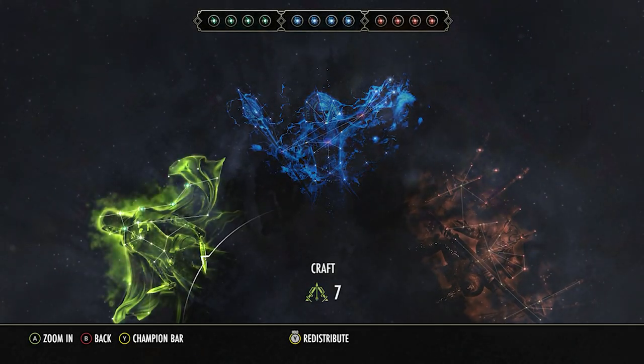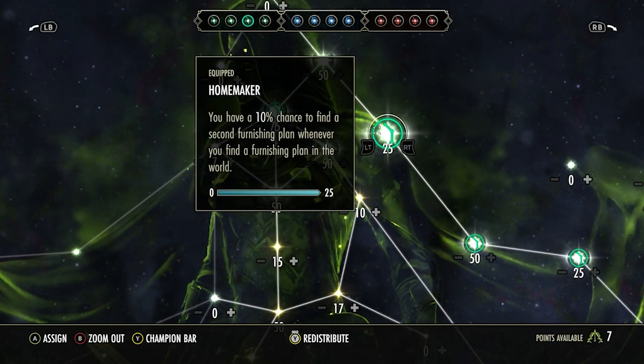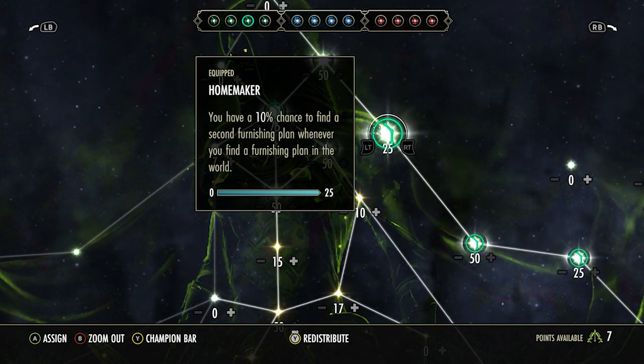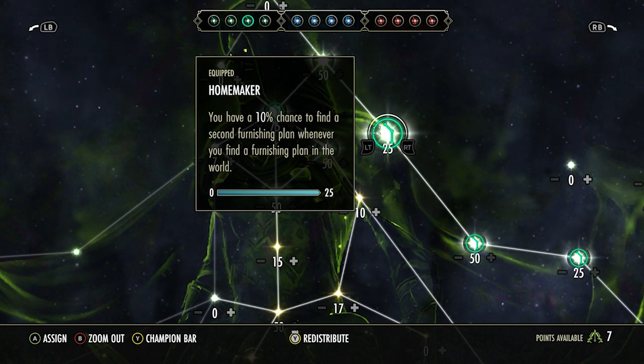A really important thing here is to have the Homemaker green CP slottable before you actually start stealing. The reason for this is that it gives you a 10% chance to find a second furnishing plan whenever you find one. So say you found one purple furnishing plan - there's a 10% chance to get another one, and that's a really significant amount of profit you really don't want to miss out on. Make sure you slot this.